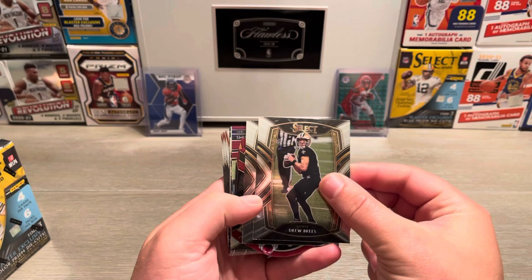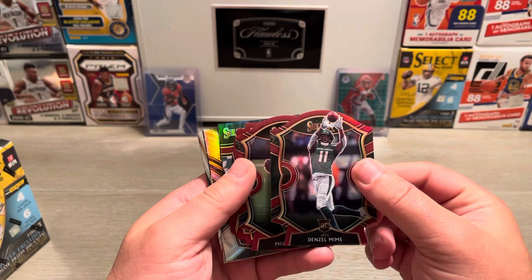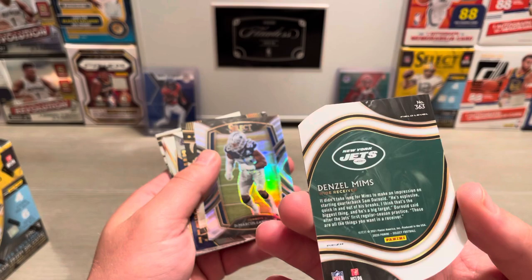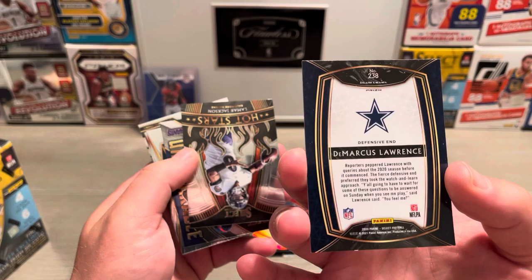Zeke. Drew Brees club level. Tony Gibson club level match card. A little Denzel Mims — maroon die cut, concourse level. Phillip Rivers. Dak Prescott. And another Denzel Mims — this one is a field level die cut. I like the field level prism die cut of Denzel Mims. Nice card there.